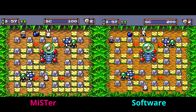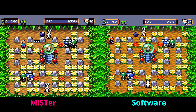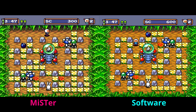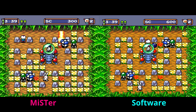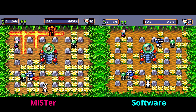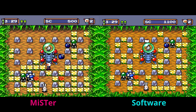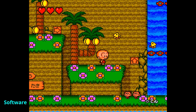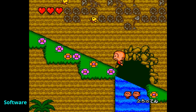Popping over to Bomberman '94 on the PC Engine — I absolutely love this game — I noticed a lot of differences between MiSTer on the left and software emulation on the right. The colors aren't the same, and when I compare to my original PC Engine capture the colors are much closer to what you're seeing on the left with MiSTer than on the right with software emulation. The sound is incredible across both with really no difference whatsoever, but as far as colors are concerned MiSTer is doing a way better job.